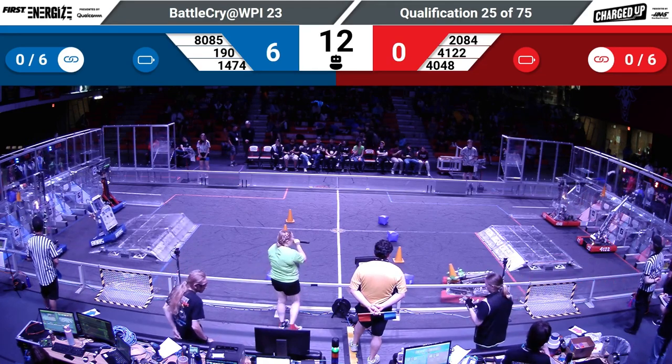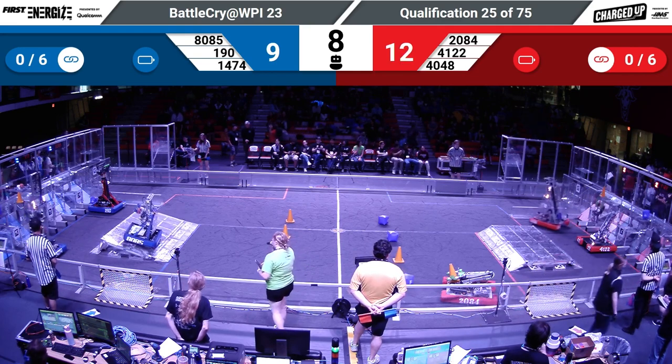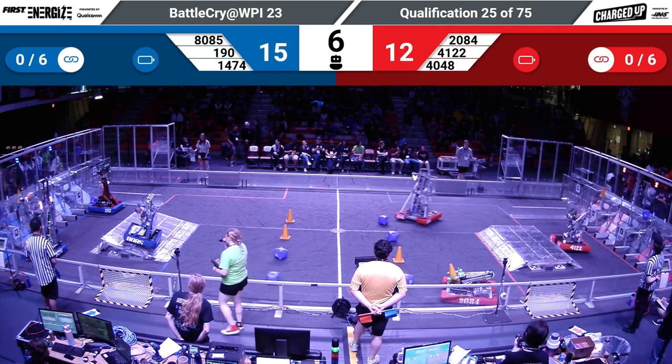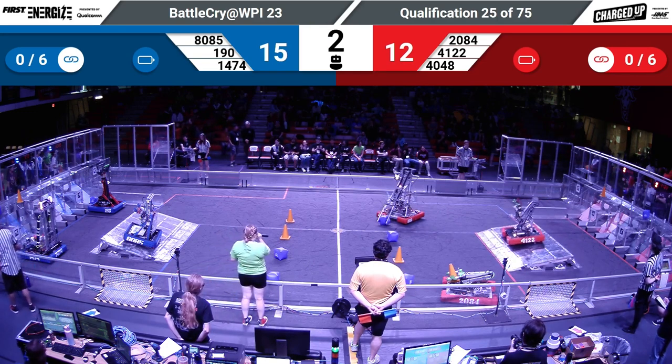We start autonomous — red alliance dropping off game pieces right away, blue alliance dropping off a cube. We see movement towards the center line by red; they're going for another game piece.